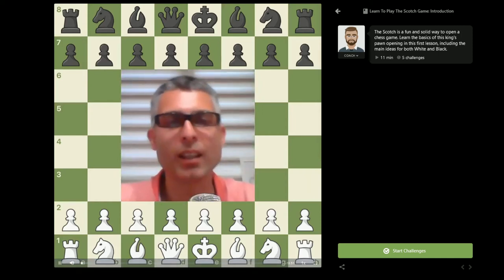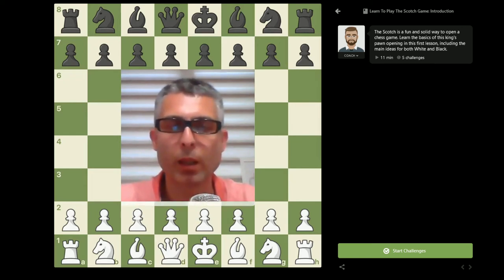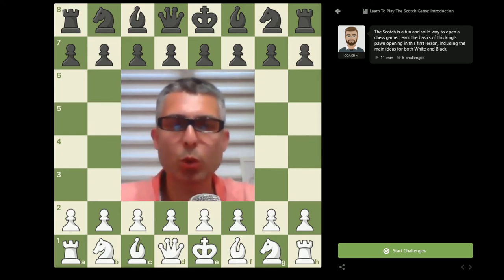Hello, Chess.com viewers. My name is Alexander Delchev and this is the first video from the series about the Scotch game. In this video, I will go over the main ideas for white and black and briefly consider all of black's possible moves. Then in the upcoming videos, I will analyze each of them in more detail, talk about the opening traps, instructive games, and for those who seriously consider adding the Scotch game to their opening repertoire, I can share some of my opening secrets.